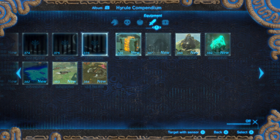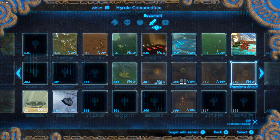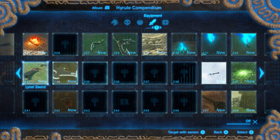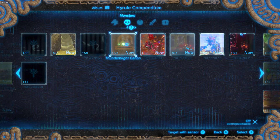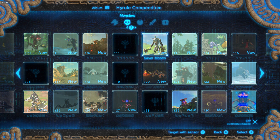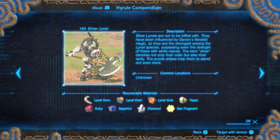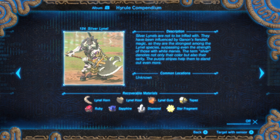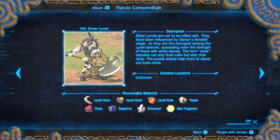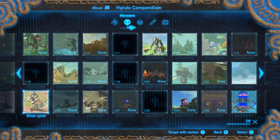Luminous stone deposit. Ancient shield. Where were the enemies? Let me see here. Looks like we got this silver moblin and silver Lynel. This looks like the rarest type of Lynel. Star fragment — I wonder where we find these guys.